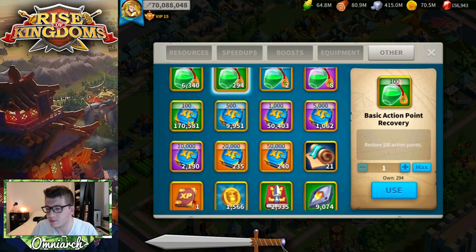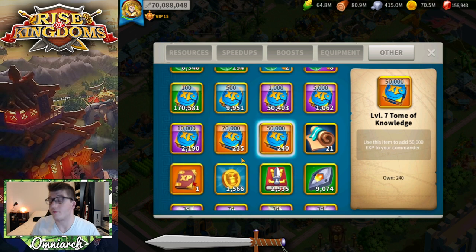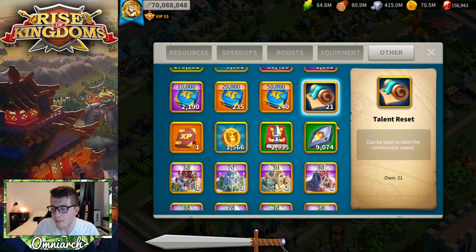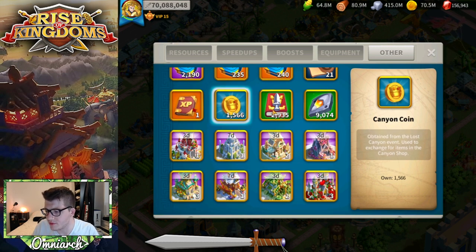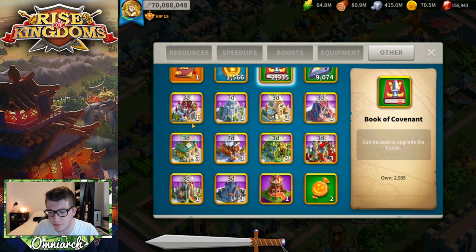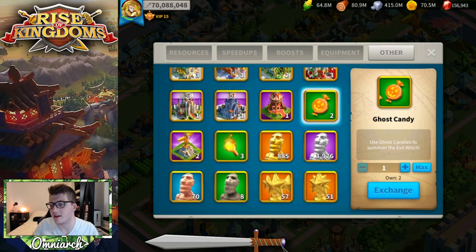Lots of experience tomes here that I'm going to be blowing through — Guan is going to take a lot. I don't know how many legendaries I can get to 60 with this but it's probably only two or three. We've got a lot of talent resets. This is from Lost Canyon — this one is from the current season, and this is for next season of Lucerne Scrolls. We've got lots of arrows and books — I should probably trade those in. Oh, we got some ghost candy! I think this is from the original Halloween event and I don't know why they left this in the game.